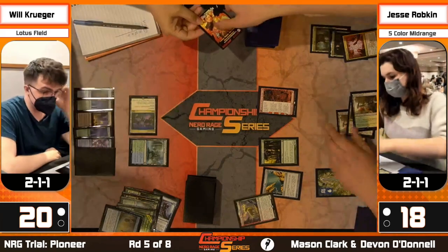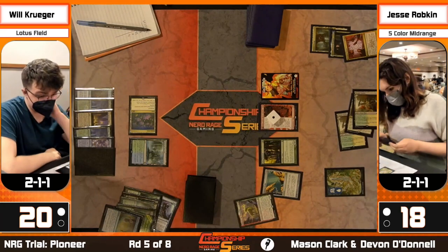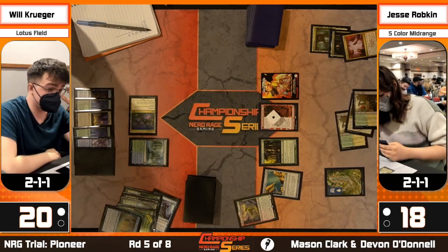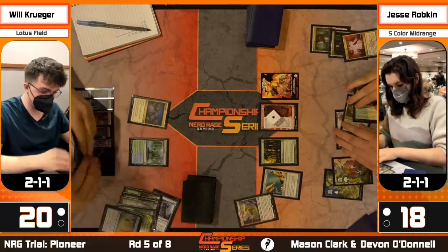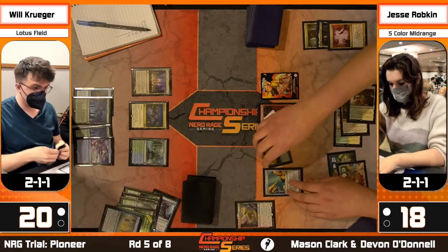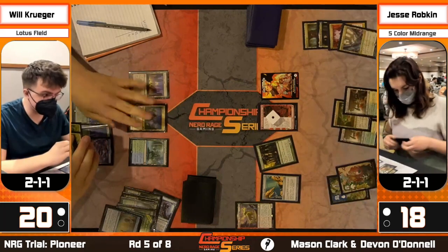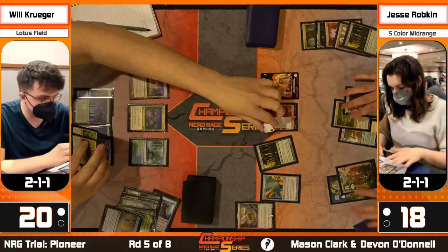Jesse casts Fable of the Mirror-Breaker - getting the old Fably going. Jesse has a follow-up from the deck list: couple Dovin's Vetoes, Disdainful Strokes. If she has those in hand, she knows about Pour Over the Pages and those would be good to hold up. Jesse just chips away at Krueger. Without Hidden Strings, the only way to generate extra mana is Hidden Strings netting you one - it's going to be really hard to do much more. There's still a Thespian's Stage in play - Krueger can't copy Lotus Field until the stage is active.